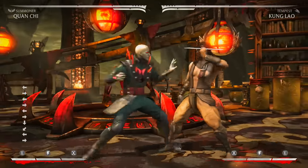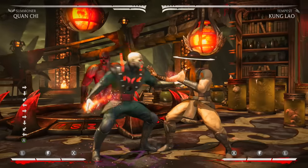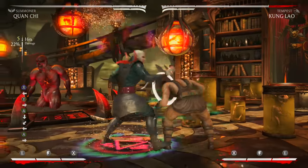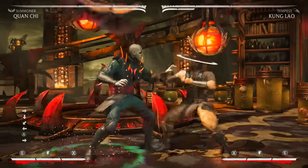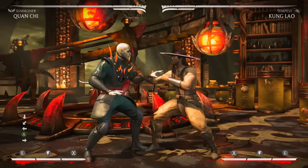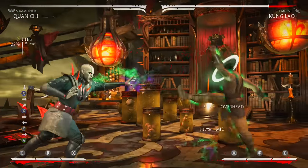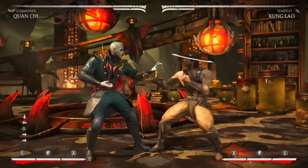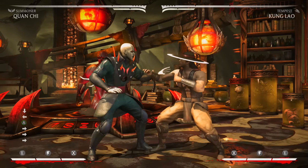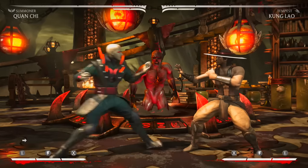There's more. Neutral jump punch into low bat — you can time it so your overhead comes out first or your low comes out first. At the peak of the jump, signal Puggles to go low and the low hits first for a launcher combo. Or input the neutral jump punch first and that's overhead first, then low. There's just a lot of stuff you can do with Quan Chi.